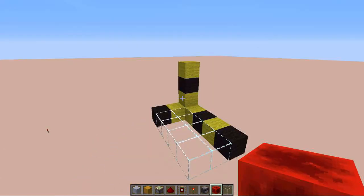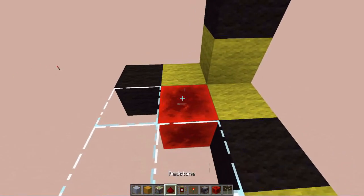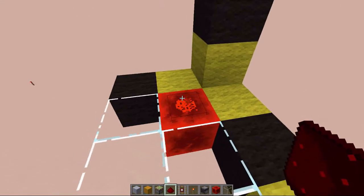To build this hidden activator we are going to need a 2x4x3 area and we are going to start with a redstone block in the top right corner with a redstone dust on top.